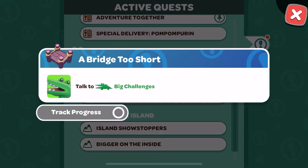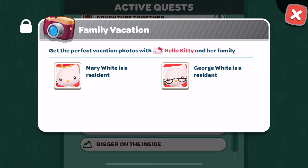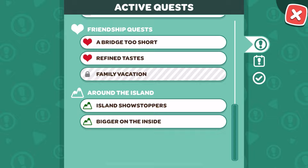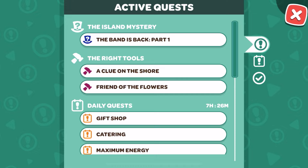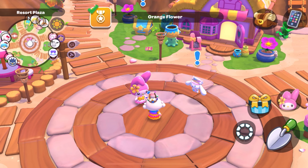Friendship quest — a bridge too short. Refined taste — interesting, this is locked until Mary White and George White are actually resident. Those are Hello Kitty's parents, because she's called Kitty White. She's actually born in London! Then we have Island Showstopper and Bigger on the Inside. So there are about seven new quests we could do today. I've not been looking at the Discord yet — I'm working 10-hour shifts here in Japan on top of making content at night.